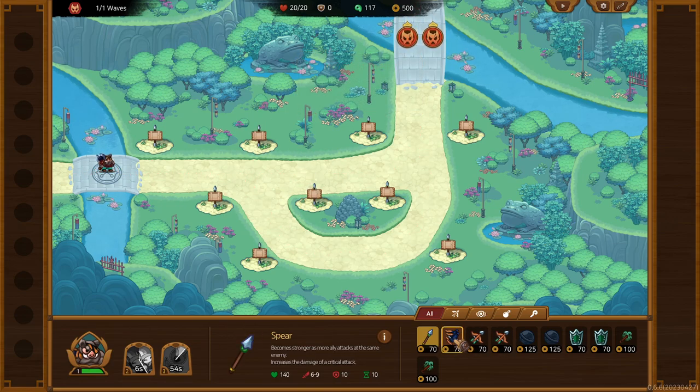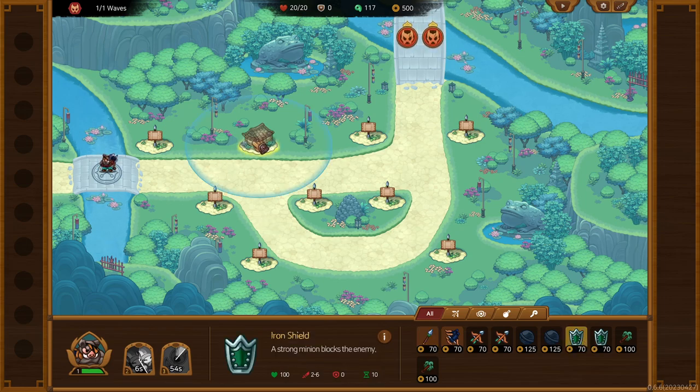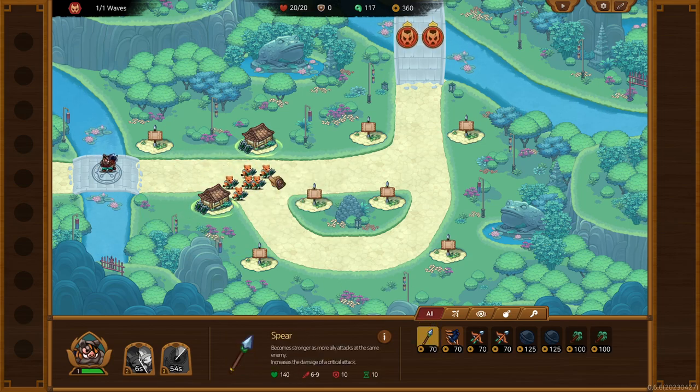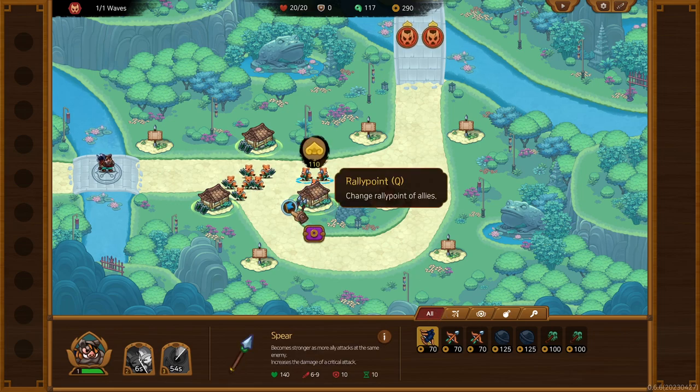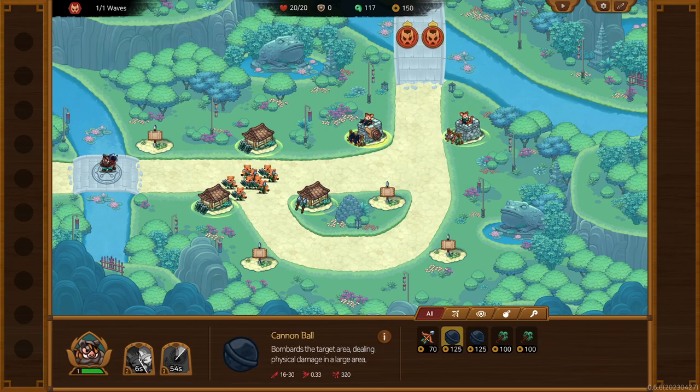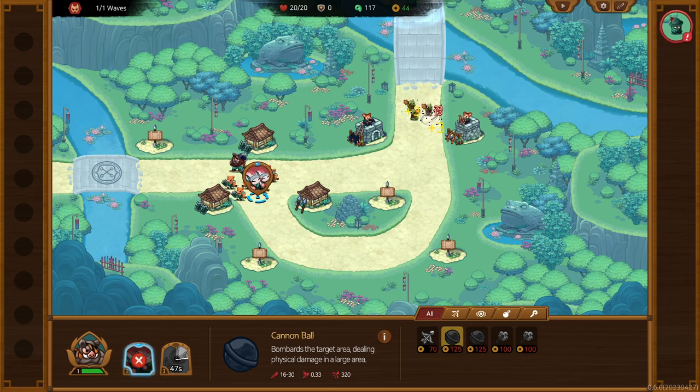So what we need here is this and this. We're going to set the rally point to there, and then the spearmen are going to rally right there — perfect. Then we're going to put that there, put this here. We're going to get Mr. Hungry Boozer over here — alright, we're on some big brain shit right now. Now we're going to summon the enemies and get our choke point rabbit renos spawned in as well. We're already cooking, kicking ass and chewing butts.